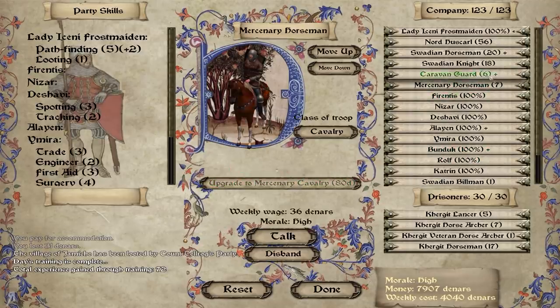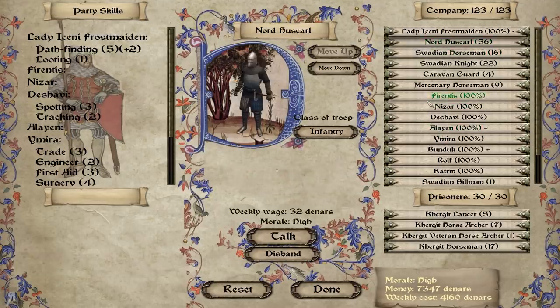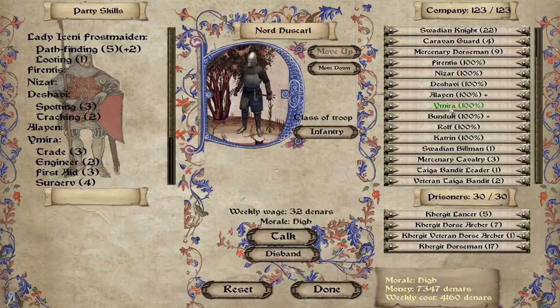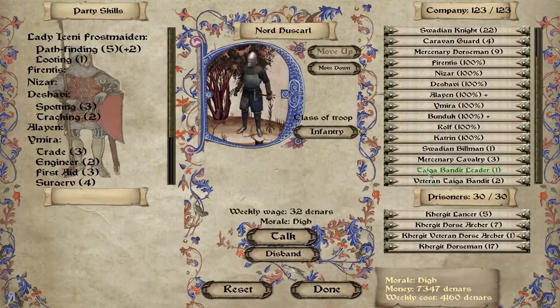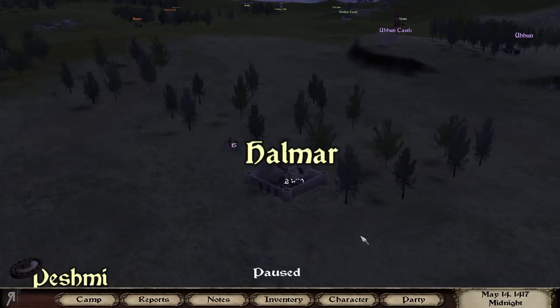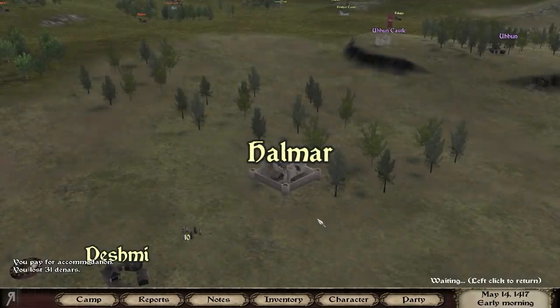I can level up a couple of my people and get a couple more Swadian knights. As you can see, I actually have 56 Nord Huscarls — and that's what I was talking about with mod balance. This mod might be a little easier than Perisno or Pendor because it's a native expansion mod, meant to be a little easier. If you have money and army size in this mod, you're absolutely fine. You can recruit from recruiter Dunga and run around with huge amounts of Nord Huscarls or Swadian knights.